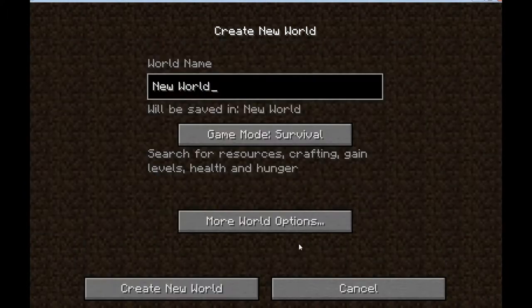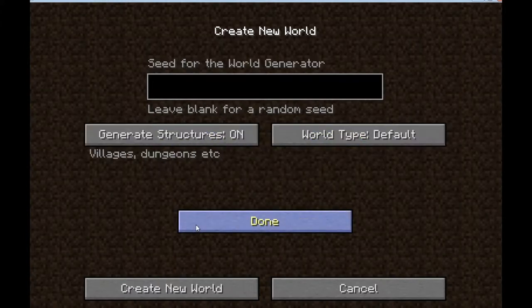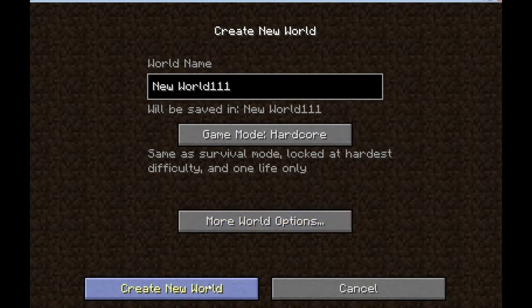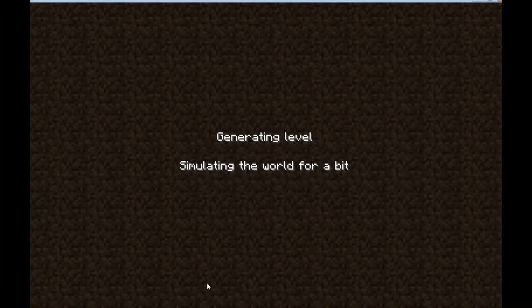So we'll give our new world a number. We're going to go hardcore in this one — no big deal, you'll see why. Just going to confirm that we're in the default worlds and we're going to go ahead and create the new land that we're going to find ourselves in. Here we go.